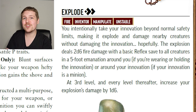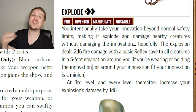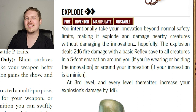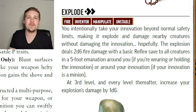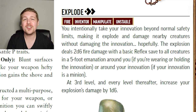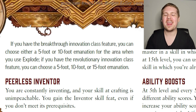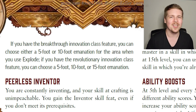The unstable action every inventor starts with is Explode. For two actions, your innovation explodes — luckily this doesn't hurt you. All creatures in a 5-foot emanation from you make a Reflex save against your class DC or take 2d6 fire damage; it's a basic save, so half on success and double on critical failure. At every odd level, your damage increases by 1d6. If your innovation is a construct, the explosion is in an emanation of your construct, not yourself. As you level up, you gain the ability to use 10-foot and 15-foot emanations, and you can still choose the size even at level 20.